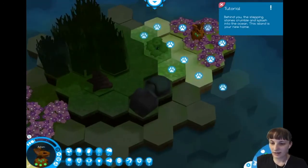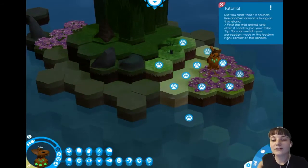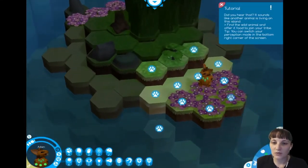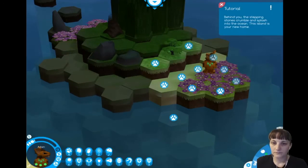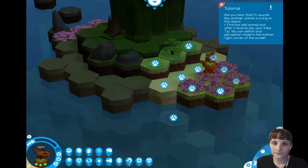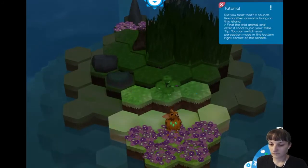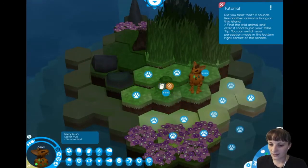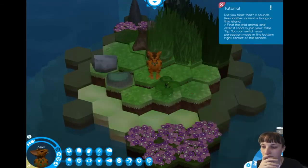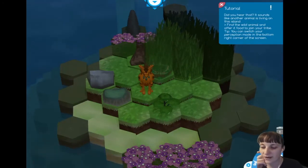Oh, that's a lot of purple flowers. Can I go down into the water? Did you hear that? It sounds like another animal is living on this island. Find the wild animal and offer it food to join your tribe. Tip: you can switch your perception mode in the bottom right corner of the screen. I can very easily mouse off of this screen, by the way.